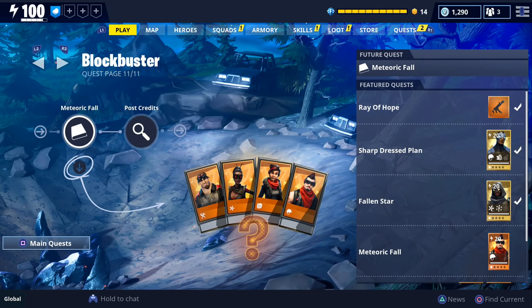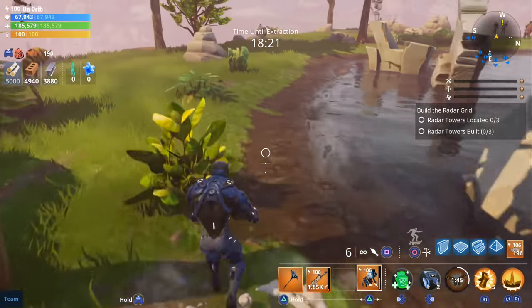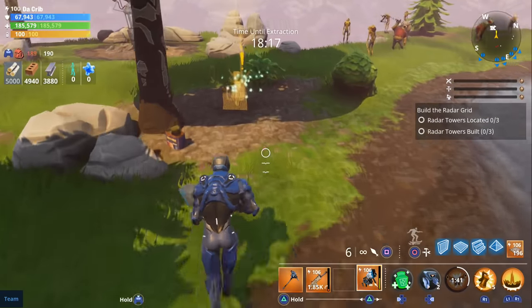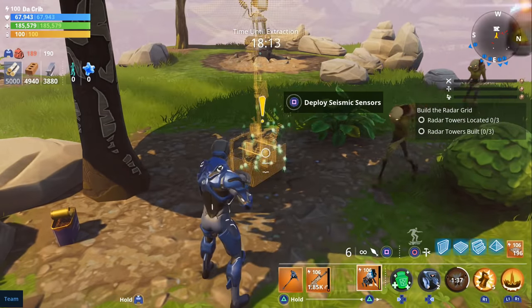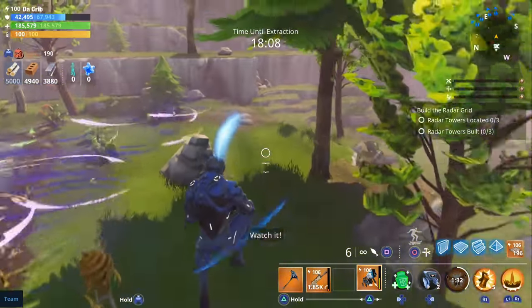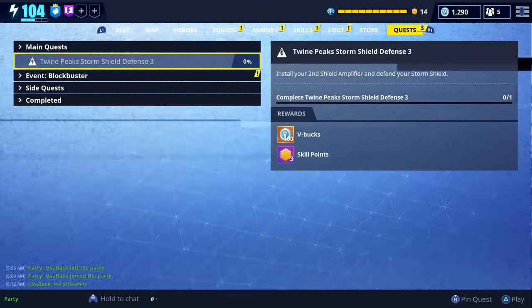For the blockbuster part 4 quest, there's a total of five new quests — three on the 10th page and two on the 11th page. The first quest is called earthquakes and you have to deploy five remote seismographs. The reward is 250 blockbuster tickets. I completed it on a build the radar mission in the suburbs in just one mission — all you have to do is explore the map, look for yellow exclamation marks, walk up, and deploy the seismograph.